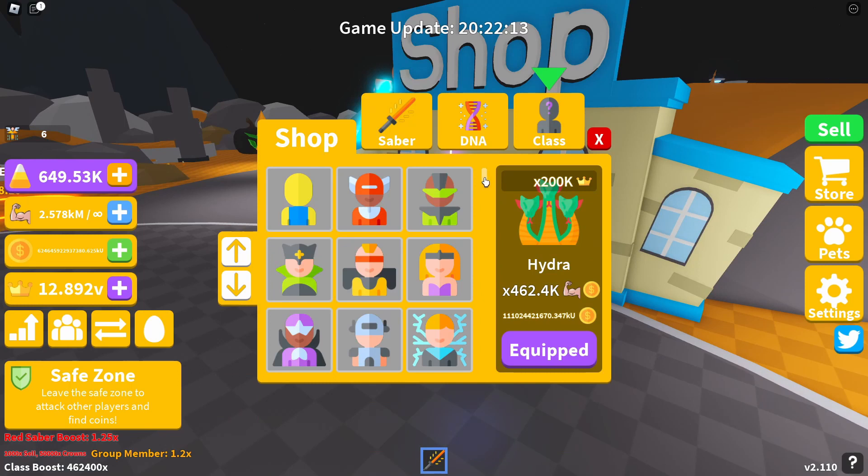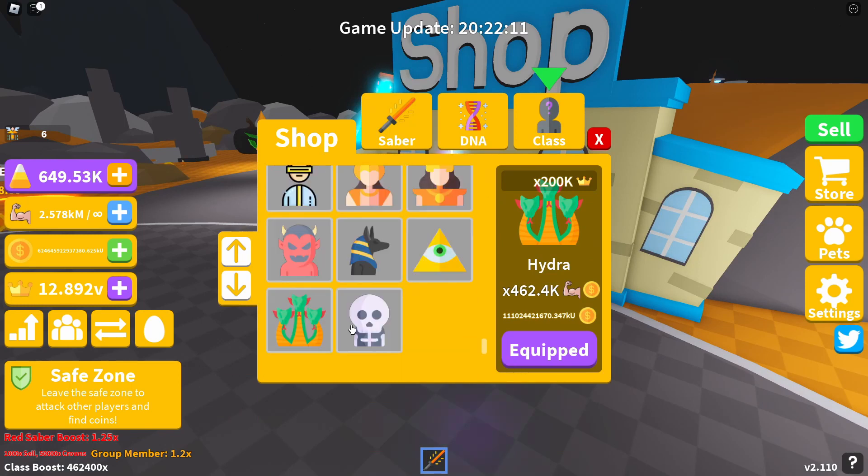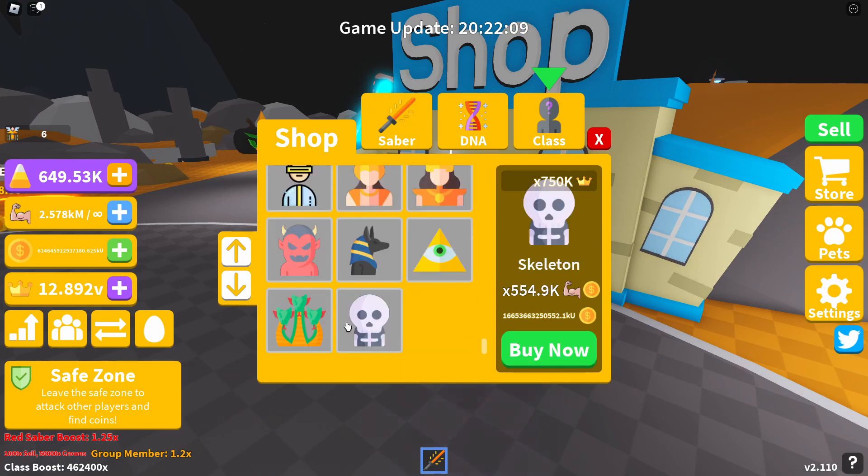In today's video I'm going to be classing up to the newest class, which is the skeleton class, and we're going to see how overpowered this class is once we get it. I'll also do a comparison between the 200,000 crown boost from Hydra to the 750,000 crown boost for skeleton, to see what the actual difference is and how much additional we get from the boss.